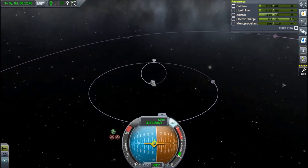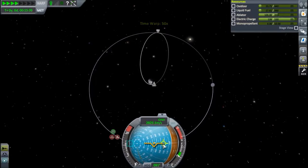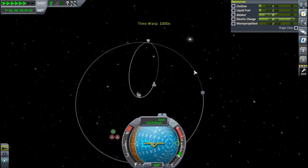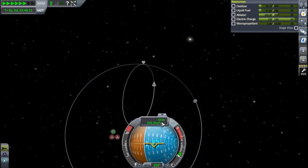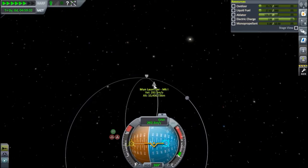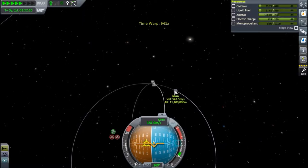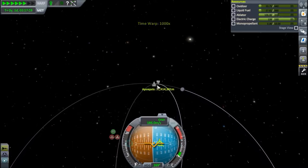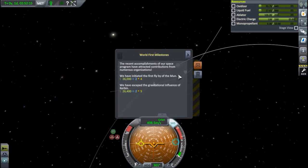Now is the moment of truth — are we going to get that moon encounter? Let's speed up. Don't care about the SAS, don't want to burn the electric charge. You might say we're going to be way in front of the moon, but not really — watch the speed. As we're going up to our apoapsis, we're slowing down way, way down, and the moon is catching up to us very fast. Very close — the moon is catching up to us. Yes! Congratulations everyone, we have achieved a flyby of the moon!